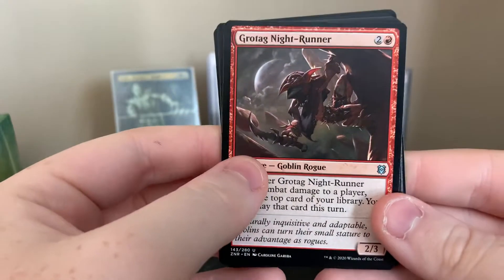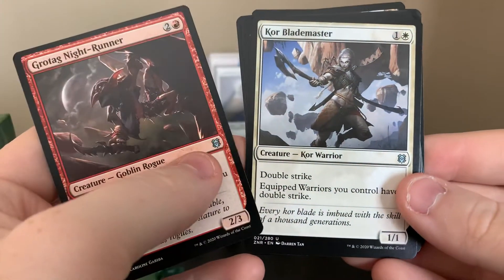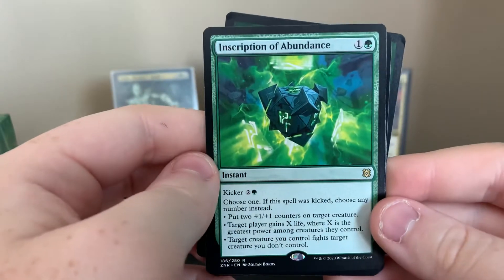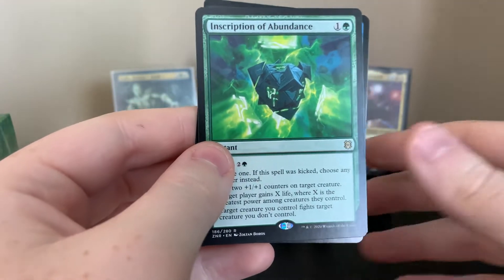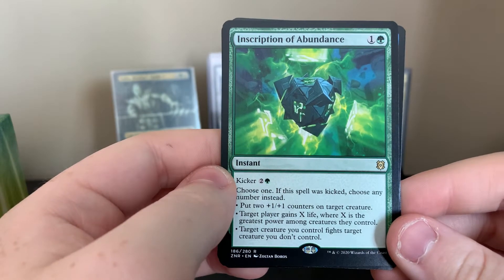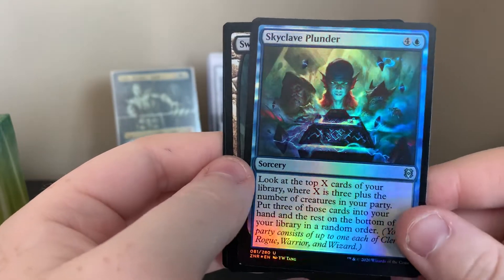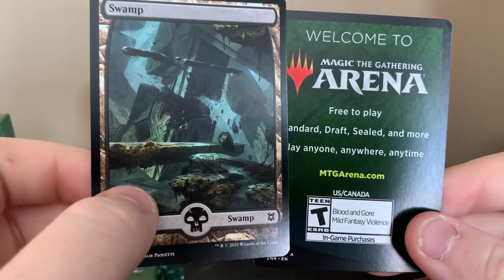Here come our uncommons. Grotag Night-Runner — if you want to read any of these, please pause the video. Core Blademaster, Cazool's Fury. And our rare is Inscription of Abundance. I have no idea what this is — I didn't really research this set. Choose one; if this spell's kicked, choose any number. That could be good! Foil right off the bat — cool looking foil too. Skyclave Plunder. Swamp.